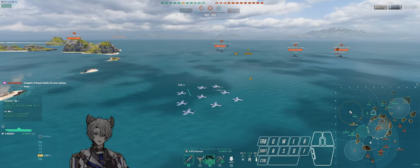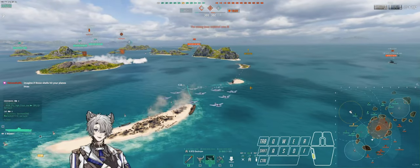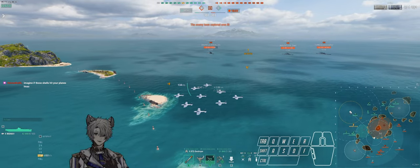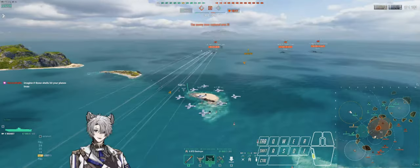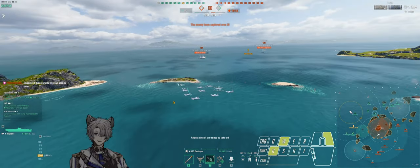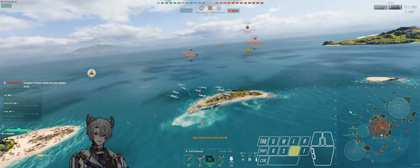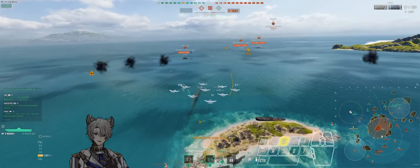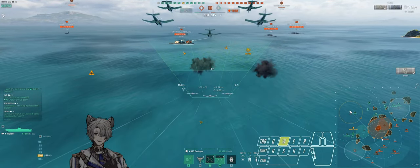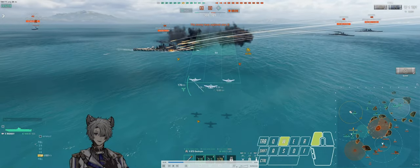I know the Harugumo is in the cap, so I'm not going to deal with her right now - she can take that cap. She's also smoking up so I can't strike her anyway, and I have no DDs or cruisers to really provide a crossfire if I go after that destroyer. Right now I'm just ignoring B cap, giving it up to the enemy team, and prioritizing damage on this Conqueror who is pretty much broadside to the Schlieffen and bowing to the other ships.